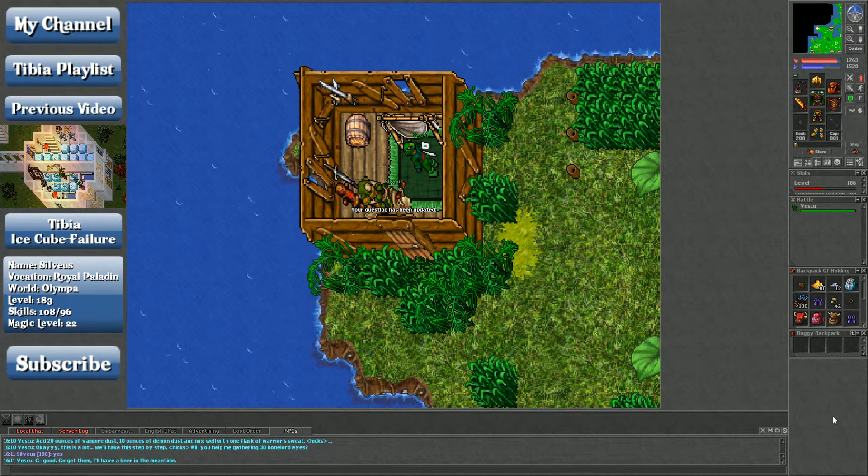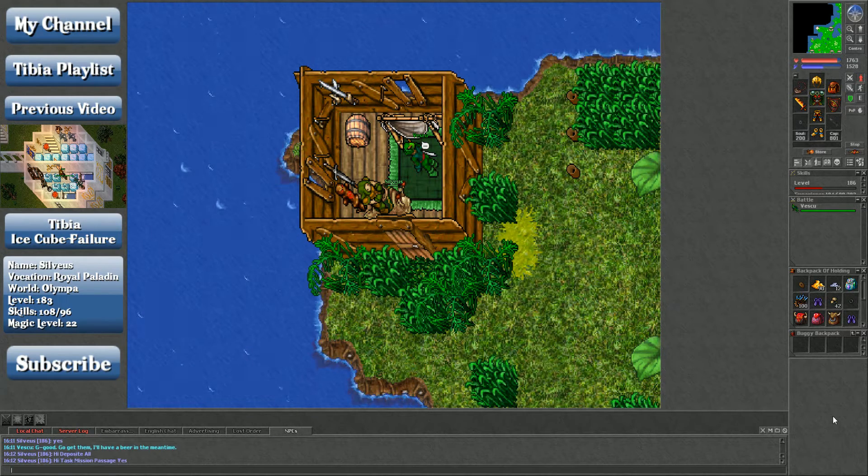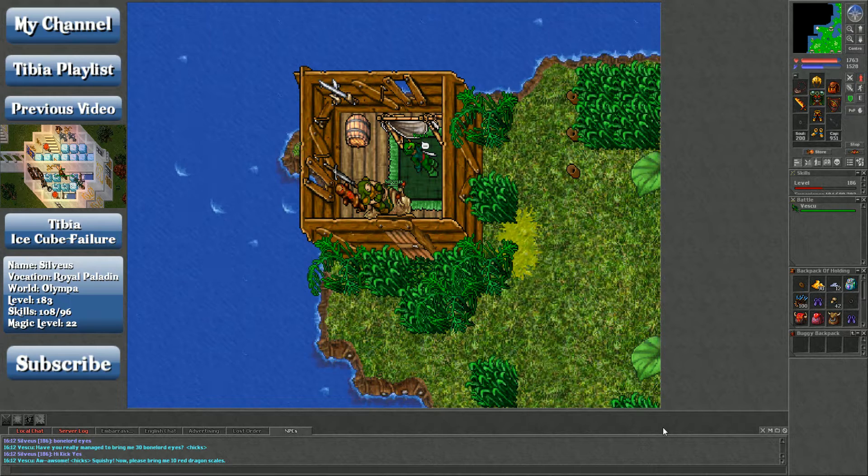The first lower area has elders and bonelords, the second lower area has brain deaths, and it has a teleport that brings you back to the beginning so you can just complete the circuit. You need 30 of them — not too terribly difficult. You can also buy them; they're not super expensive. I think they're around 1.2k per eye, which wasn't too terrible.